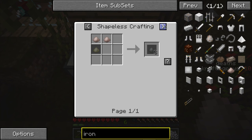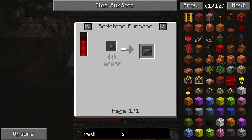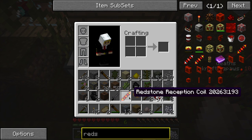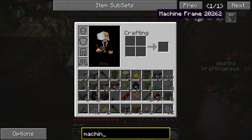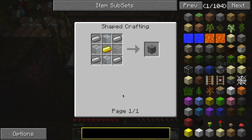Let's use a redstone furnace for now. Redstone furnace needs bricks, machine frame, redstone, copper. And with this reception coil we need machine frame, glass, iron, and a gold piece.